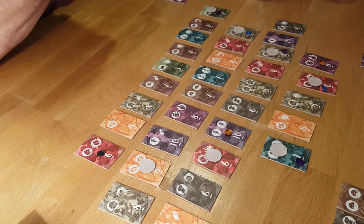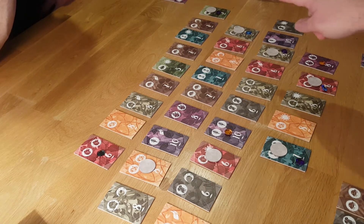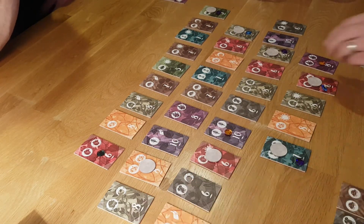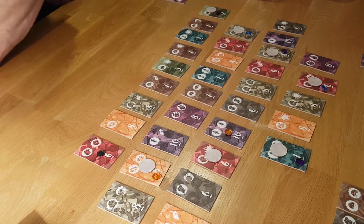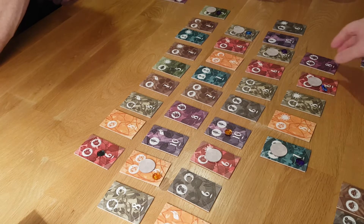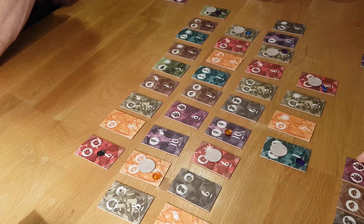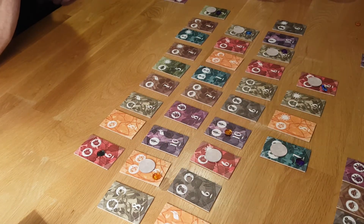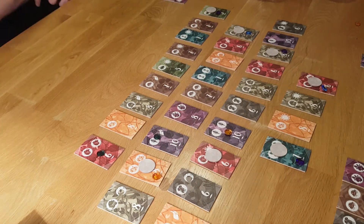I've got bookmarks on multiple tiles — those are mine. I'm going to take these leaves, so I've got two leaves. I feel like I should bookmark a spider web — there's one there and one there, but this one's better because it's got fire on it, so I'll bookmark that one.